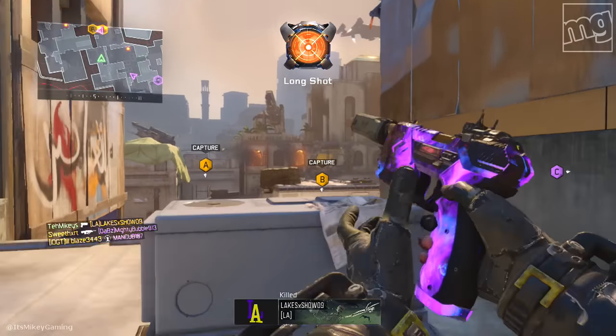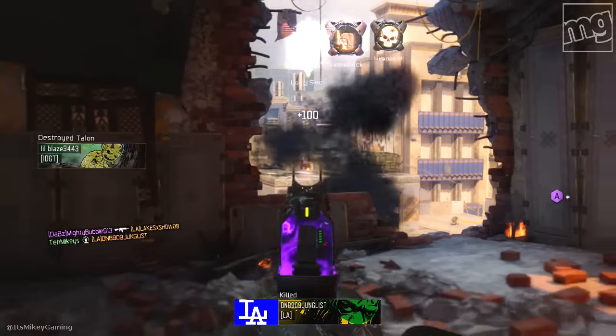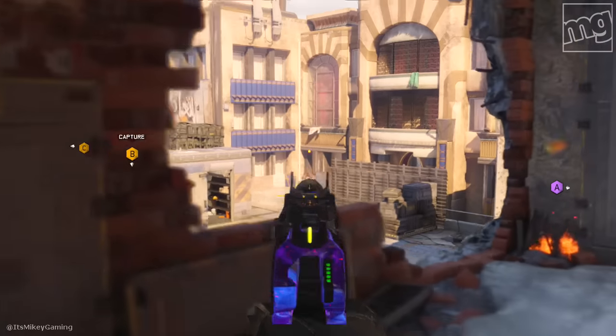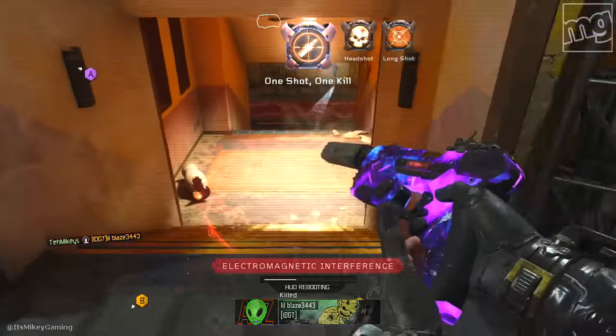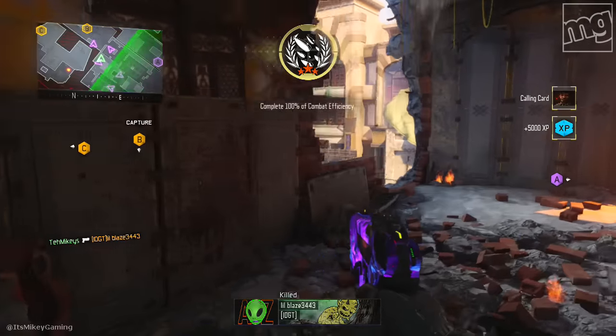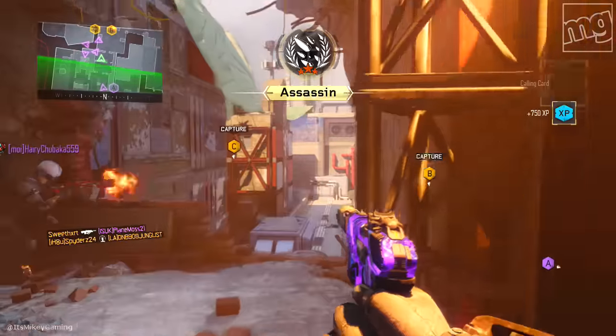All you need to do is get 10 longshot medals while aiming down the sights — each of these challenges is 750 XP. Just overlook the B flag in hardcore domination, and the distance really isn't that far no matter what map it is. Just overlook B, super simple, camp it out — easy XP for you. Okay, let's move on to the next challenge.